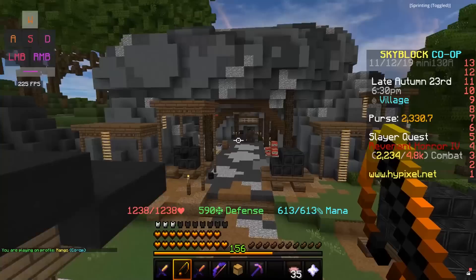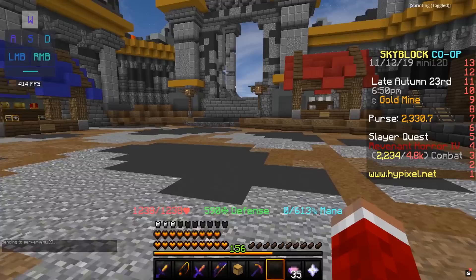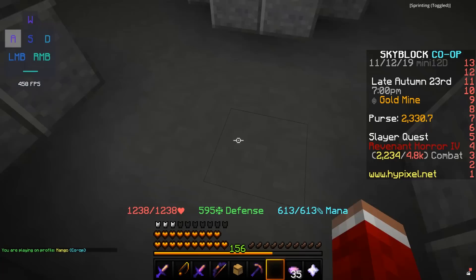The next place you're going to find Romero is in the Gold Mine, which from Spawn you're just going to run straight through the Coal Mine. Most of you probably already know how to get here. After you're in the Gold Mine, you're going to run straight down into the Brunt of Things and turn left. After you turn left, you're going to jump all the way down, and you'll find Romero right here.